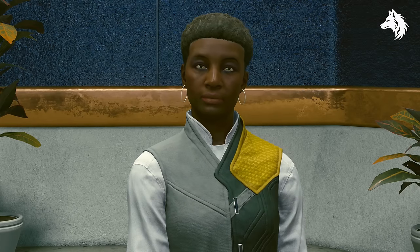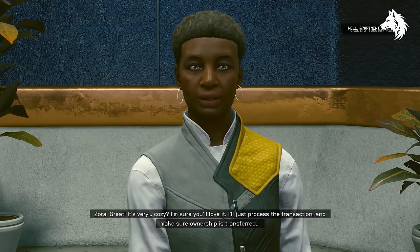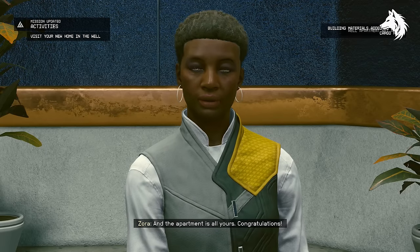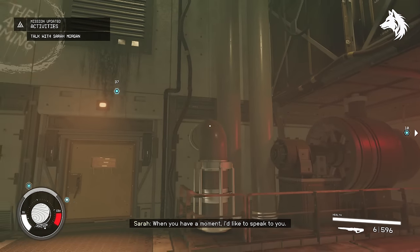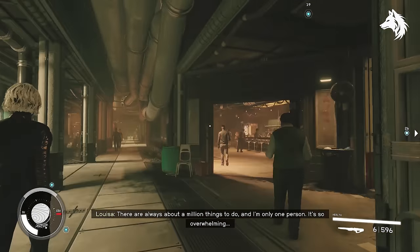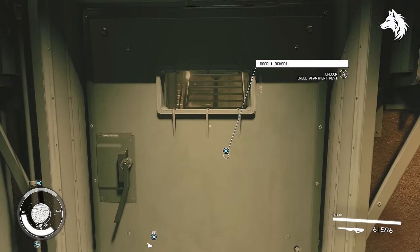The Well Apartment costs 30,000 credits. If you'd like to purchase the Well Apartment you'll need to do the UC Vanguard questline, initiated by talking to Commander John Tuala in the Mast Building in New Atlantis, or you can pick the trait where you start off as a United Colony Citizen. Once you complete the questline up to the one called Friends Like These, you'll become a United Colony Citizen and will be able to purchase property in New Atlantis. Speak to Zora Sangueni from Aphelion Realty, close to the Mast Building, to buy this for 30,000.